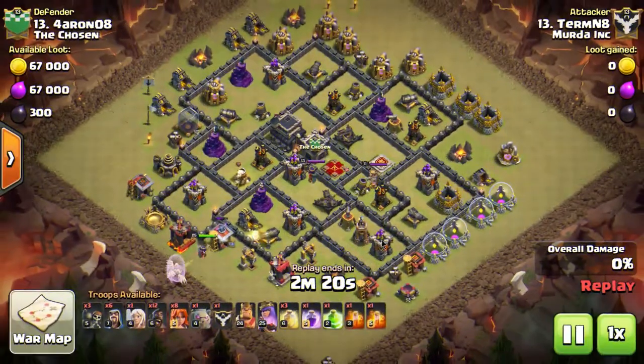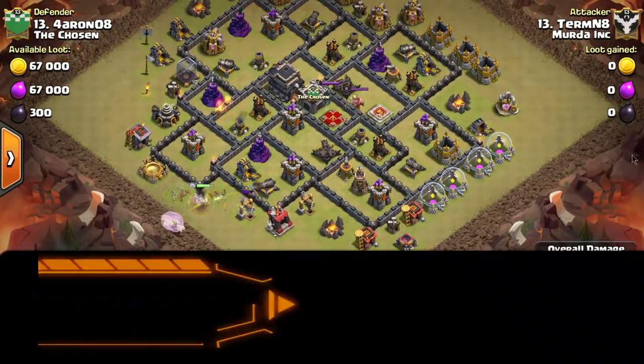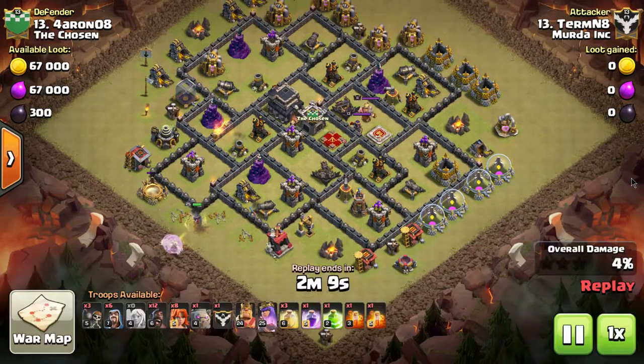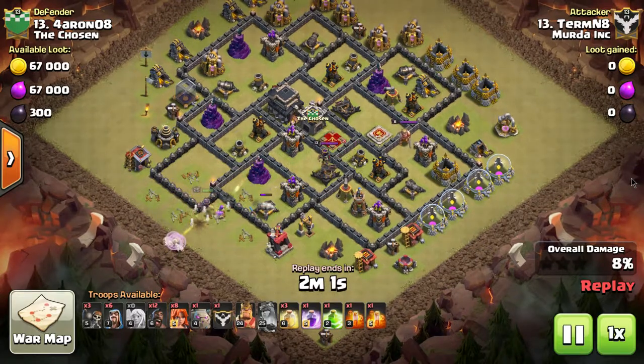The next attack jumps down to town hall nine. Kind of an older attack — you don't see valkyries inside the meta very often right now, even though you do in my clan because we use the flex. Anyone who doesn't know what the flex is, check out the channel — Easy Street Gaming on YouTube. The attack is called the flex, and I'm going to show you one at the end of this video that features valkyries as well.